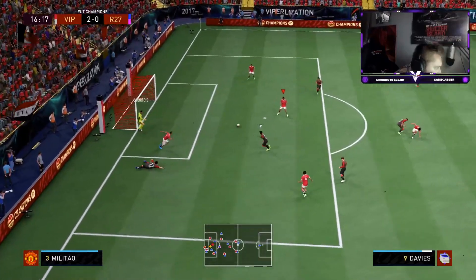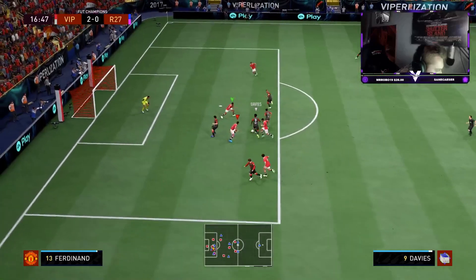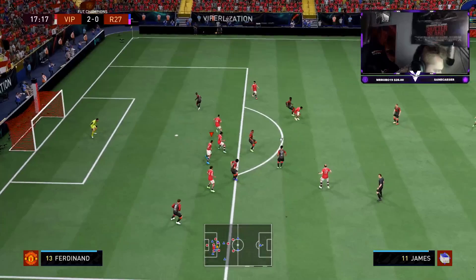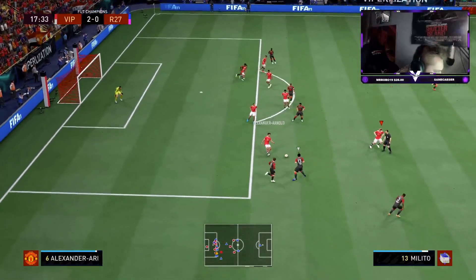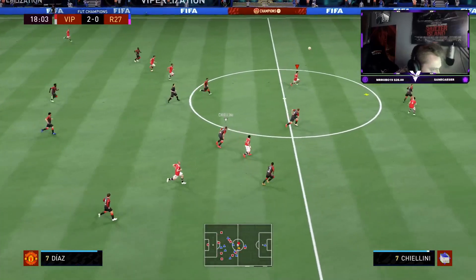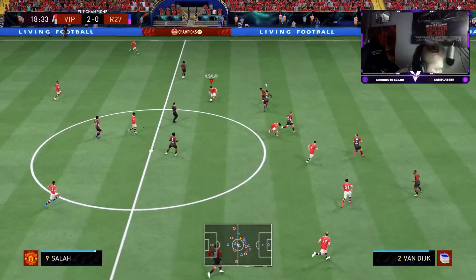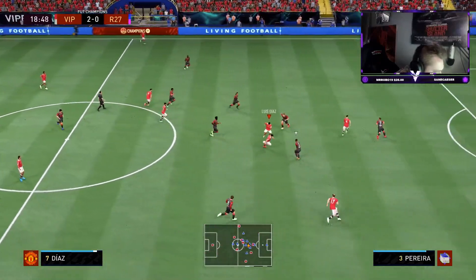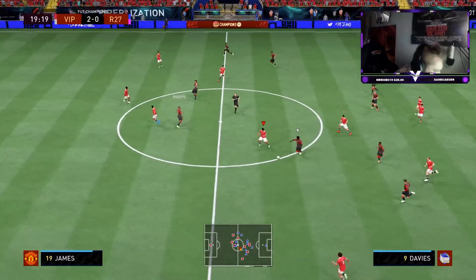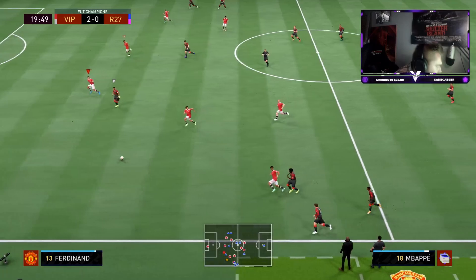Oh yikes - what a save from Courtois! Go back into Courtois. Oh dear, I've had a stinker there - that's a goal. What the hell has he just bottled that? Nice - there we go, Mount make that run. Unlucky from Joe Cole. Diaz has got the ball into Salah. Go on James, go on James - unlucky there.